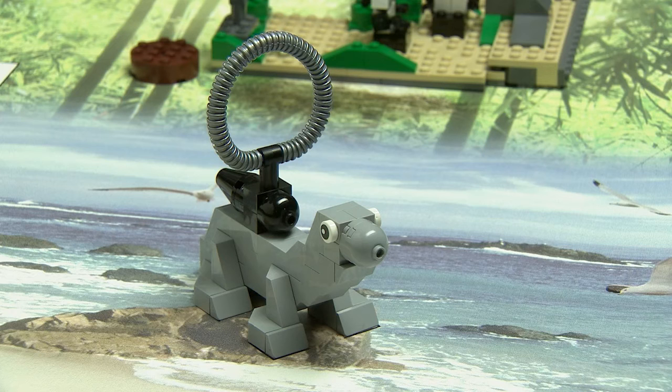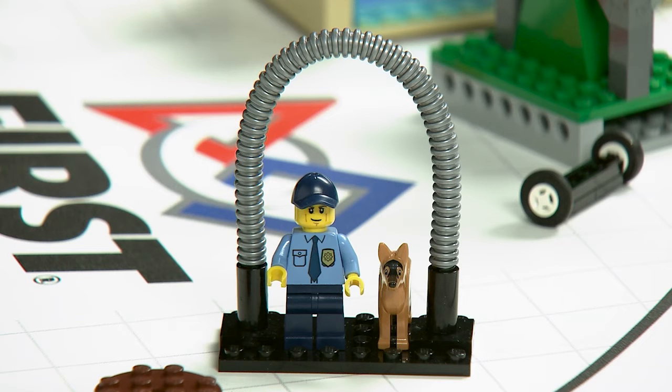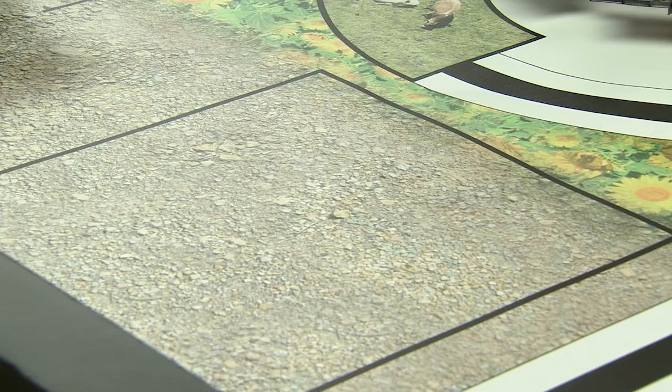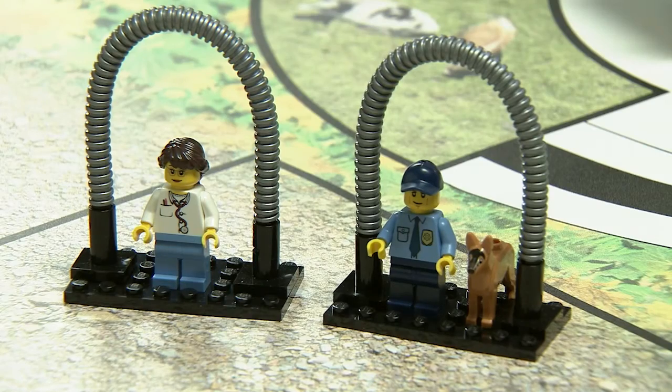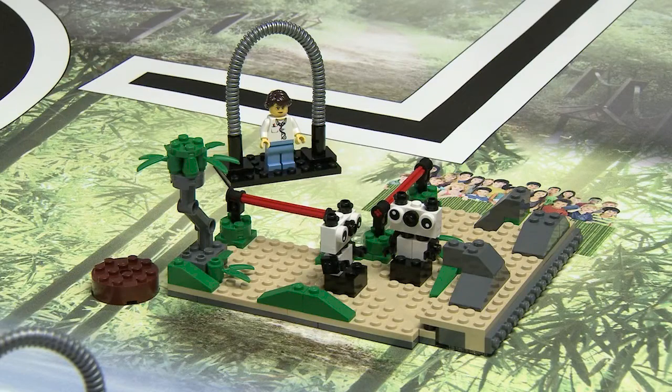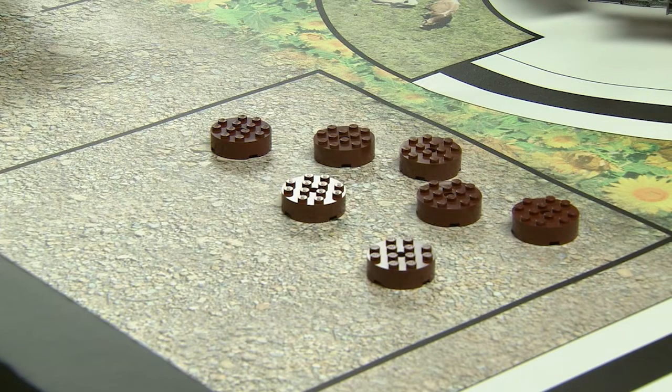Camera Recovery: The robot needs to get this camera back to base. Training and Research: There are many opportunities for points. One is to bring the dog and trainer from base out to this rectangle. Another is to bring the zoologist to the same rectangle from the panda's area. And finally, points are earned for each manure sample delivered to that rectangle. This should be quite a challenge because you're only allowed to transport one disc at a time.